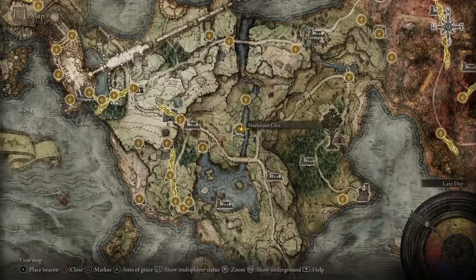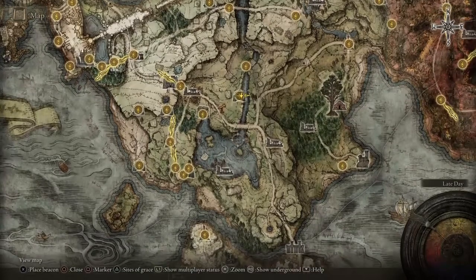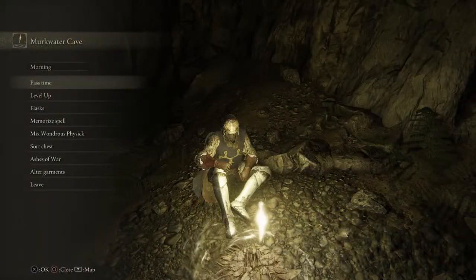What you want to do is come to the Murkwater Cave, which is just up from this lake here in the first part of the game.